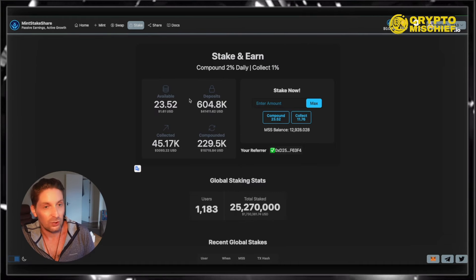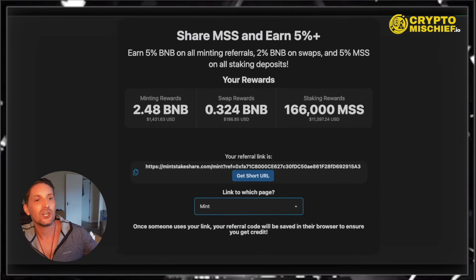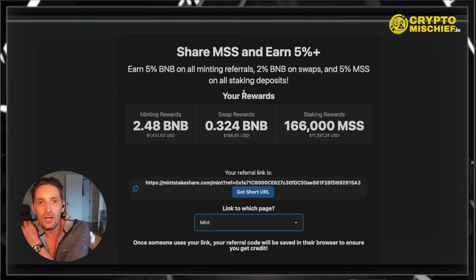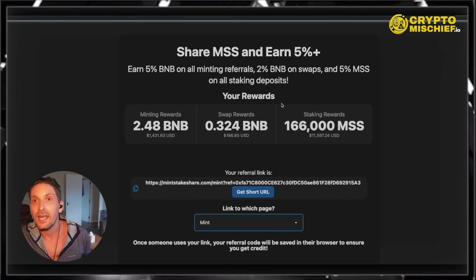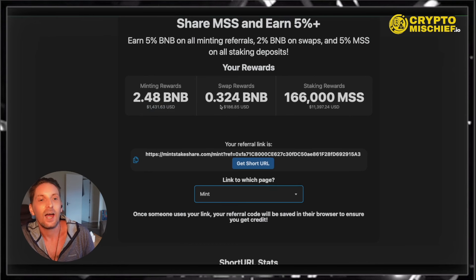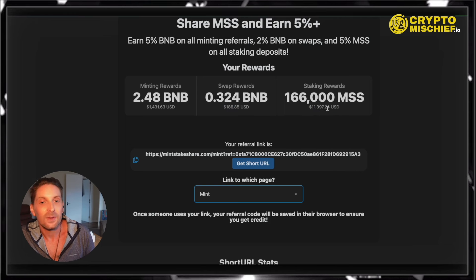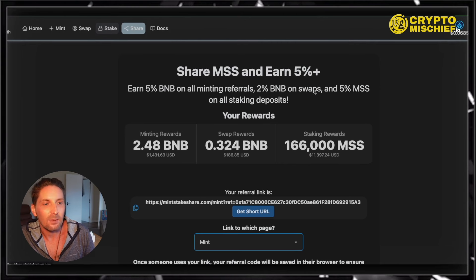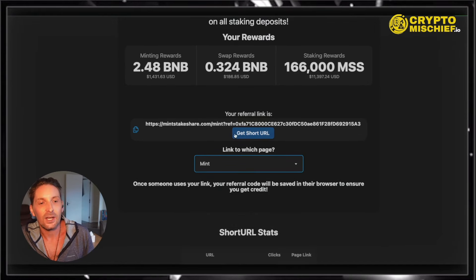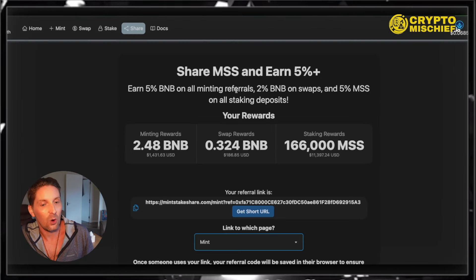When you convince someone to stake, buy, or swap, you will get rewards. Coming into the Share part of the platform: earn 5% BNB on all minting referrals, 2% BNB on all swaps, and 5% MSS on all staking deposits. From this account, I've earned $1,400 from minting rewards, $186 from people swapping the token, and $11,000 from staking rewards. The staking rewards go into your staking page, while the minting rewards and swap rewards go straight into your pocket. You can get your referral link here — I suggest getting the short URL so you can follow up and see who's been clicking your link and which links have been most successful.